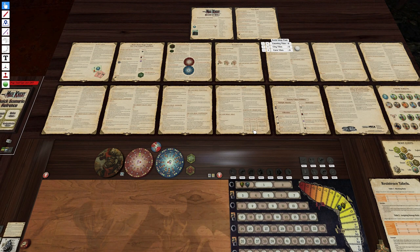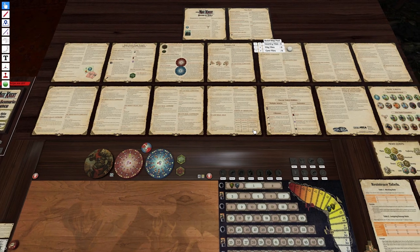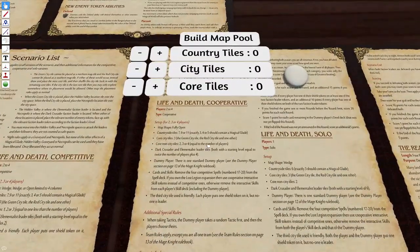Just excuse the noise around the place — there's people doing some work outside, hopefully that's not too distracting. This is a fully open scenario, two players, cooperative. We need seven base tiles and exactly three of them have to contain a magical glade, so that means four base tiles. We need the core city tiles — the red and the green — plus one other city tile.